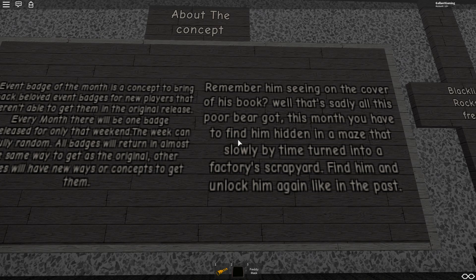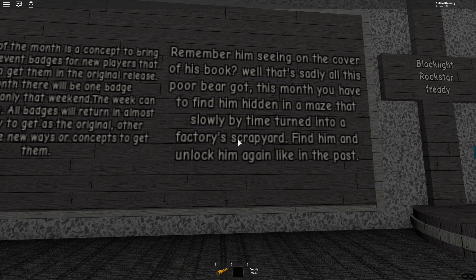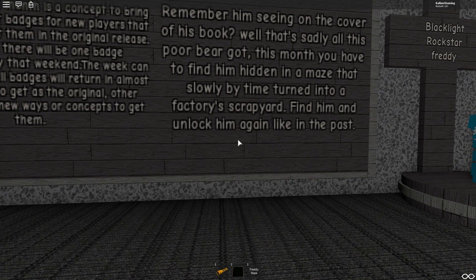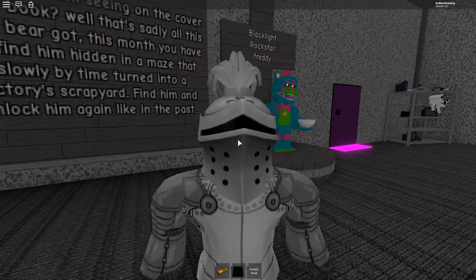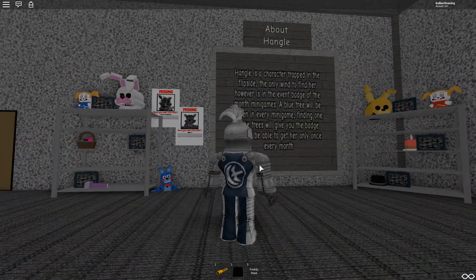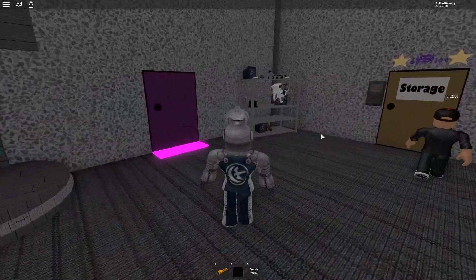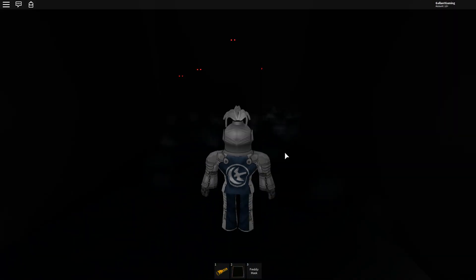The description for this event badge of the month — remember seeing him on the cover of his book? Well, that's sadly all this poor bear got. This month you have to find him hidden in a maze that slowly by time turned into a factory scrapyard. Find him and unlock him again like in the past. I already have this badge, but I'm gonna be showing you how to get it in this video. Hopefully I can find it. Also, as always, Hangle is hidden somewhere here — we have to find one of the blue trees hidden near Blacklight Rockstar Freddy. So let's go inside.